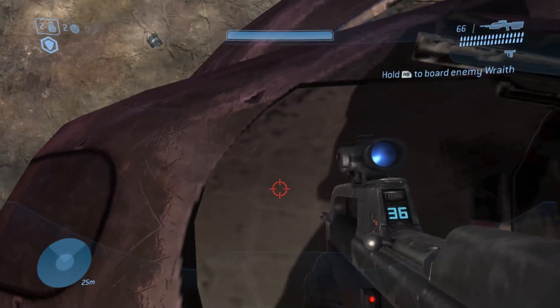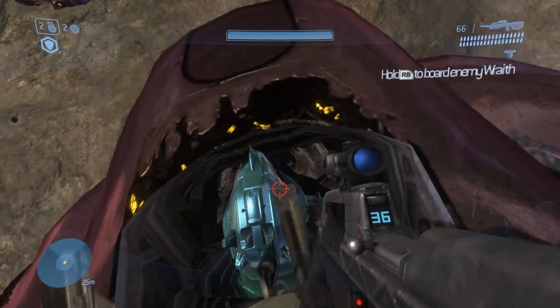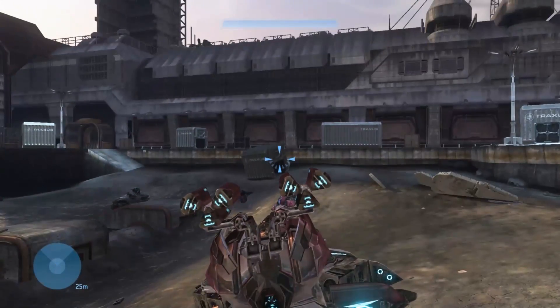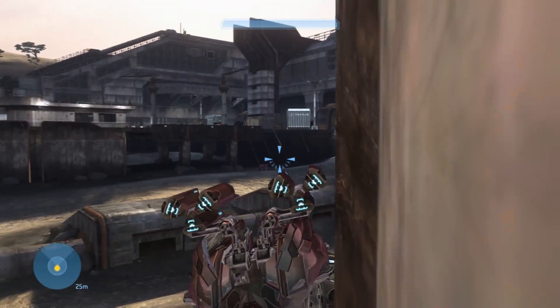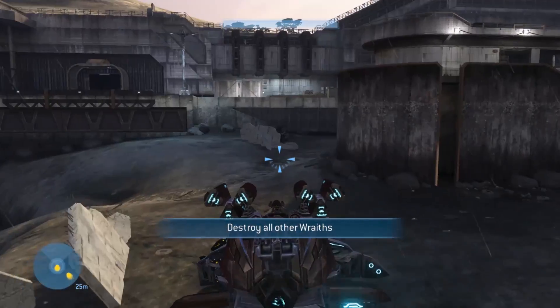Now we're going to do the age-old glitch of hijacking the anti-air wraith. You melee off the cover so you can see the driver inside — this is an old Halo 3 glitch. Melee off his helmet. Now you need a headshot weapon. Hold RB and headshot him. You hold RB and you headshot the guy — that will get you into the wraith before it blows up. This is a pretty old glitch that's been known for a long time.